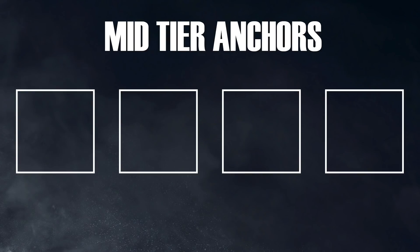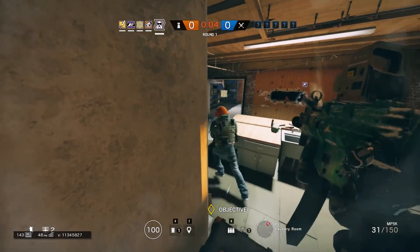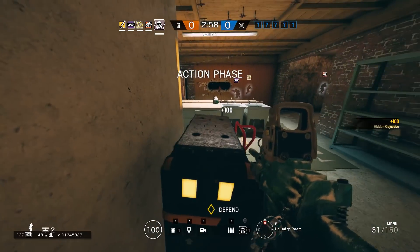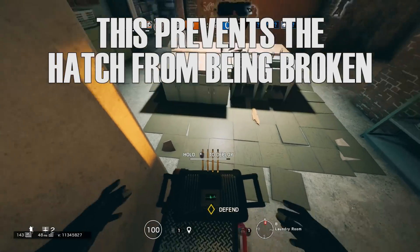Now we're going to move on to the mid-tier anchors. These are operators that I believe benefit a lot from staying on site but don't necessarily have to stay. The first one is Mute. His ability is really good for denying entry, primarily for countering Thermite and Hibana. The problem with him is that it's very hard to juggle Mute jammers — once they destroy one of the jammers they can still breach the wall before you can put down another one, so his jammers are really useful for delay as opposed to complete denial.